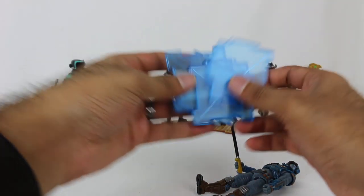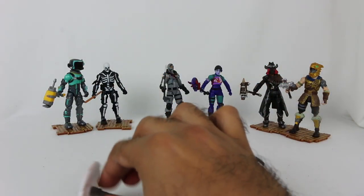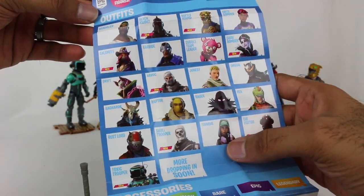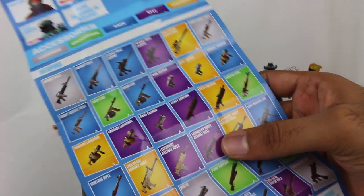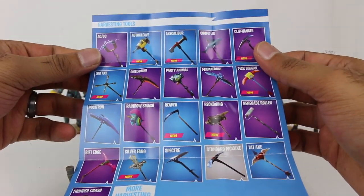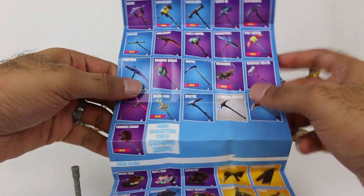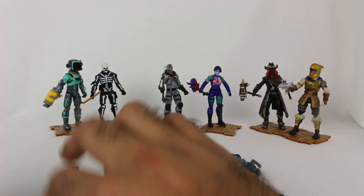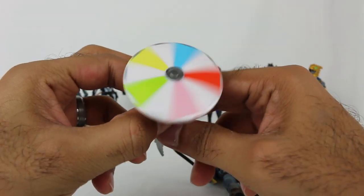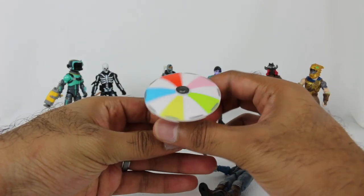You do have four editing pieces, so you can edit whatever you want. All of these figures come with an updated checklist — you have all the characters from Series 1 and Series 2 for the 4-inch right here, all of their weapons with various rarities, and on the back all of your harvesting tools and back blings. So this is just the beach umbrella basically — it comes in two pieces and you just attach it on right there. You can have the figure gliding in on it if you would like.